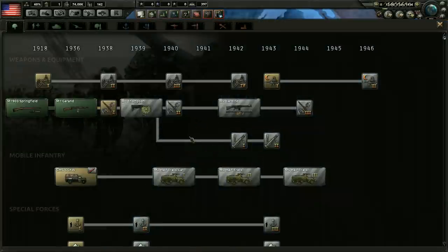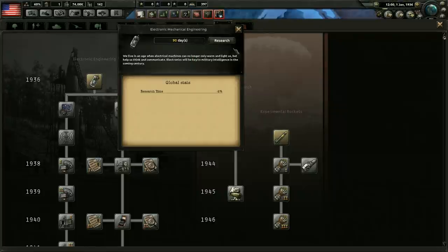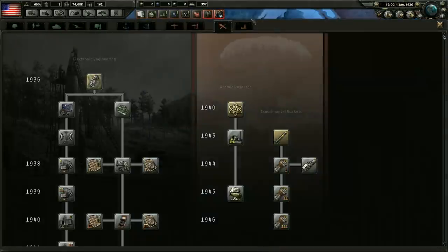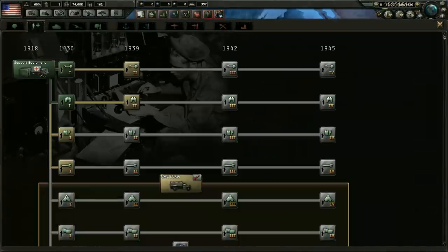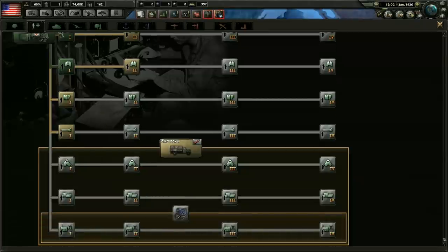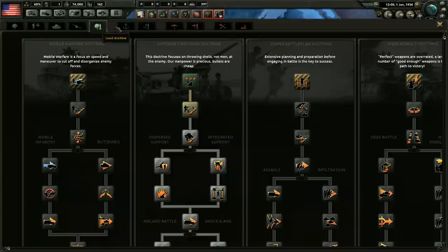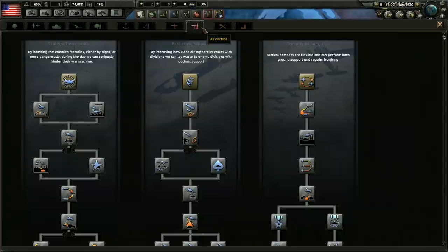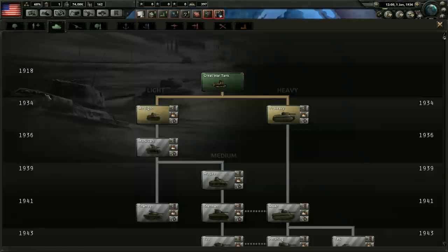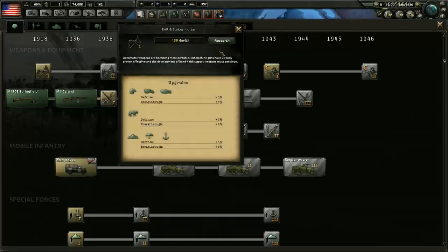Let's go ahead and get our tech selected first. We're going to be focusing on the engineering and the industry techs first — grab the basic machine tools, support equipment, the BARs and stuff. That's always good. We don't really have any experience for making new divisions and adding new support categories, though those are things we're going to want. I'm going to wait to get ships and planes because I want to get the design companies first before researching those. Same thing with tanks — not going to work on that. Let's just improve our infantry — might as well.